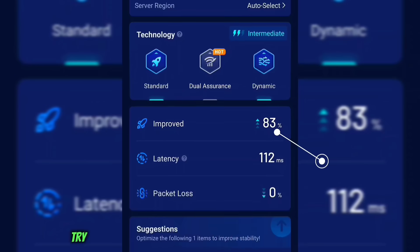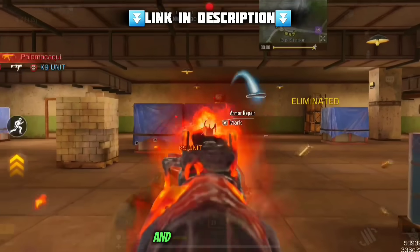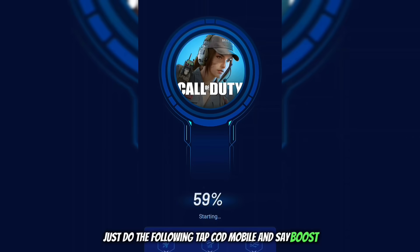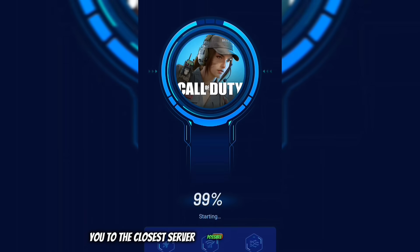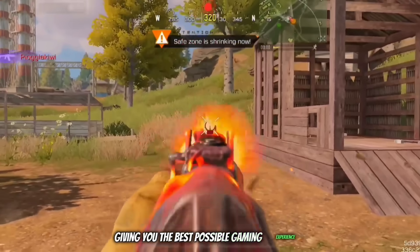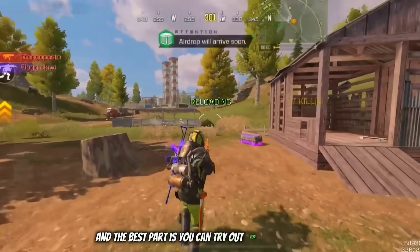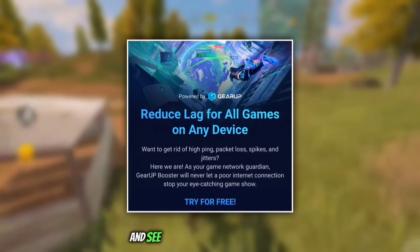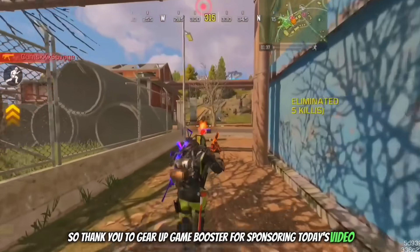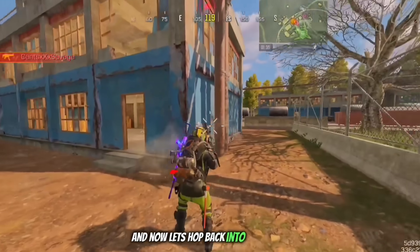If you're interested, try out GearUp Game Booster today by using my link in the description. Using it is super simple — just tap Call of Duty Mobile and hit boost. It'll then connect you to the closest server possible with the lowest latency, giving you the best possible gaming experience. The best part is you can try it out for free for 3 days and see if it makes a difference for you. Thank you to GearUp Game Booster for sponsoring today's video — now let's hop back into the action.